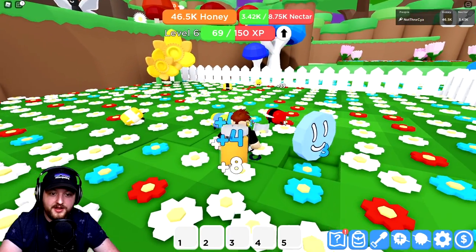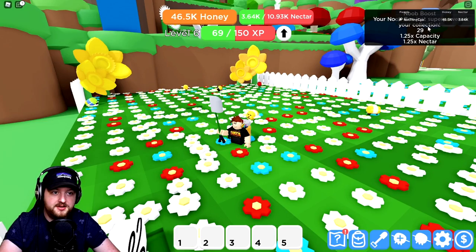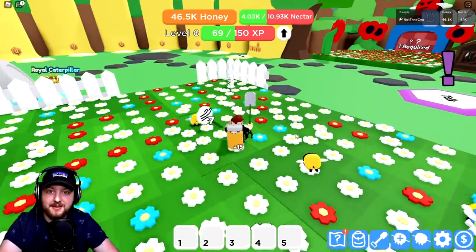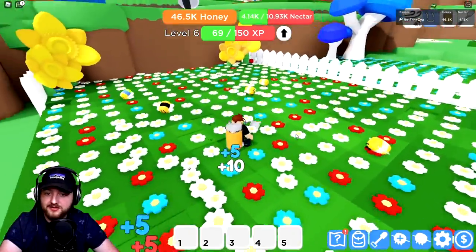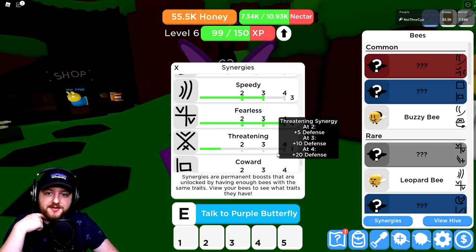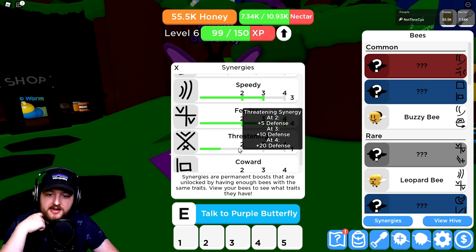There it is - what did it do? Get out of the way - new boost! It gives us a capacity and a nectar boost every time that pops up, so it's pretty powerful. Nice and cool!